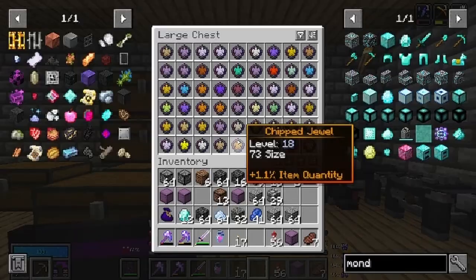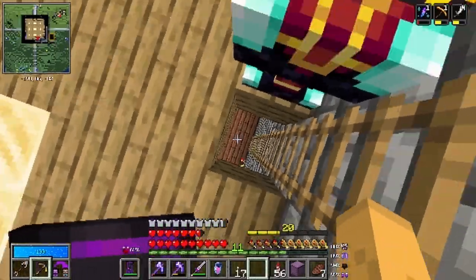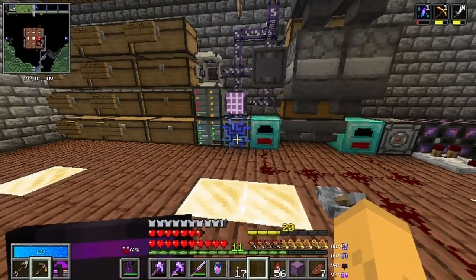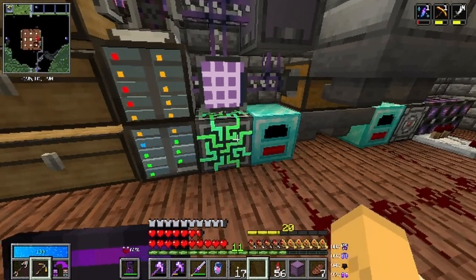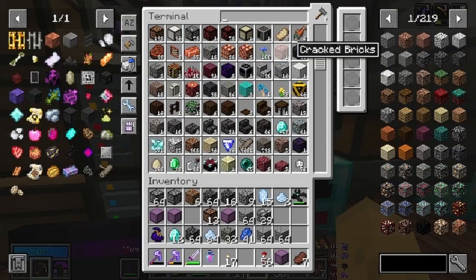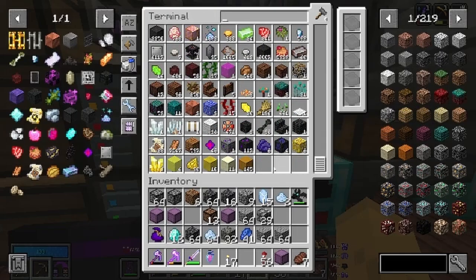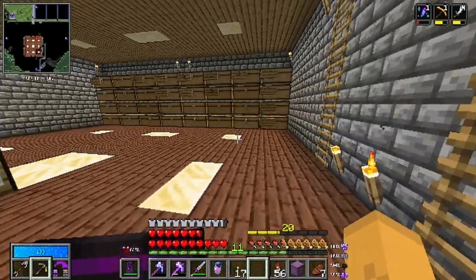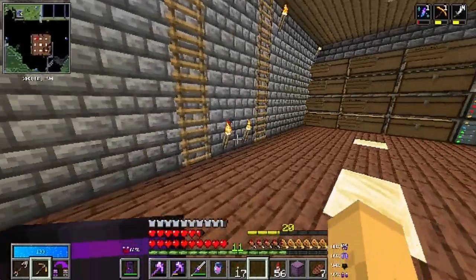Let's go down to the computer room. This is where the magic happens — this is the computer, and these are the servers. These are our items. I'm just going to scroll through them. And then these are just chests, and they're full of nothing.